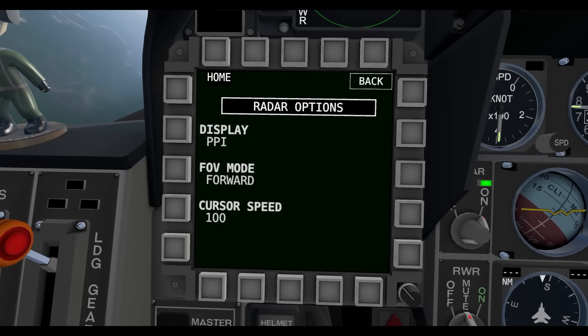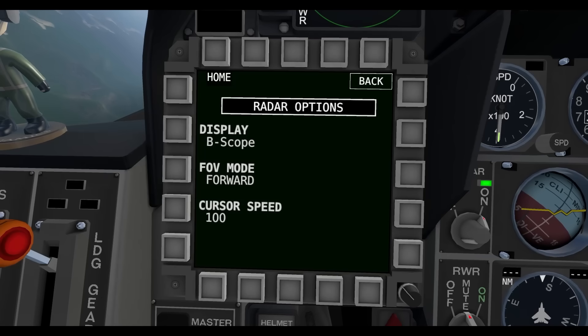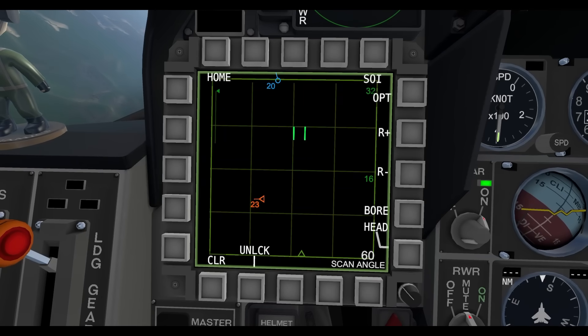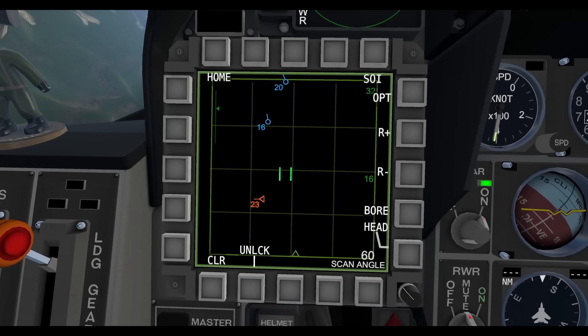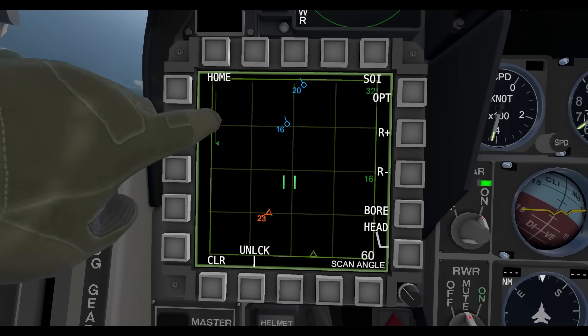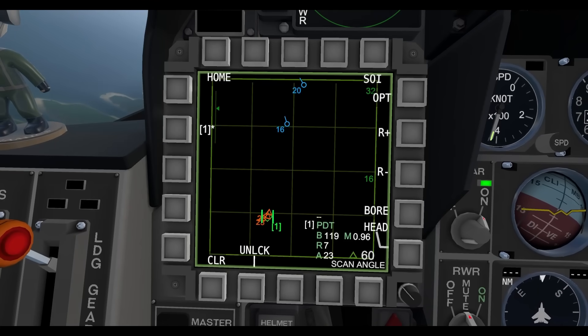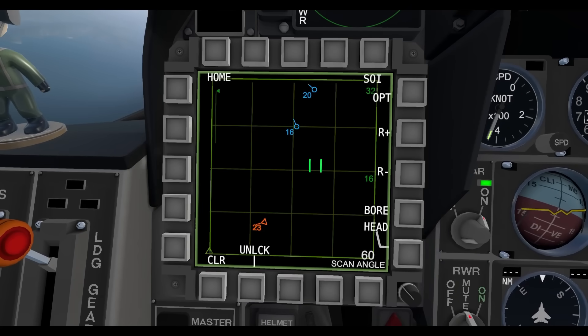The next setting we'll talk about is display. PPI mode is the default mode, the one we're used to. You can set it to Bscope, and now it looks like this. As far as I can tell, it is functionally the same as the other mode — it's just a square instead of a cone, but it still scans left to right. You still see the normal indicators here, you can lock on, and nothing else is different. You can still move everything around. If I'm wrong about that, please leave a comment.